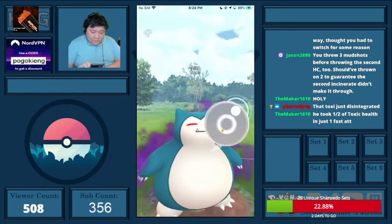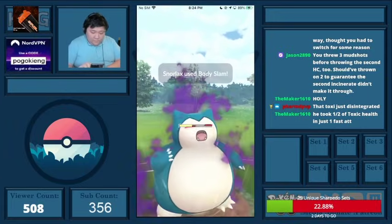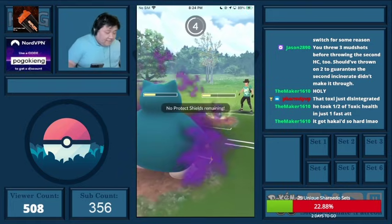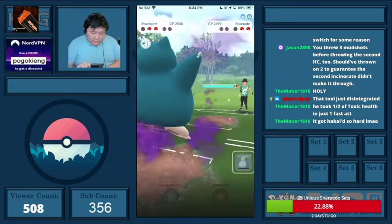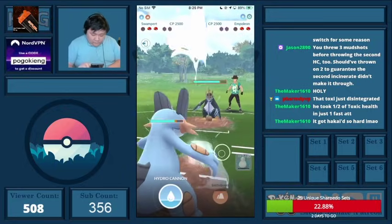Weather Ball wouldn't KO me, so I figure this must be a Weather Ball — it doesn't KO. Then I switch out into Swampert. I should have instant-swapped, to be honest. Here I'm just going to build up as much energy as possible — I'm going to throw seven Mud Shots: one, two, three, four, five, six. I throw six because I'm actually already at 100 energy.